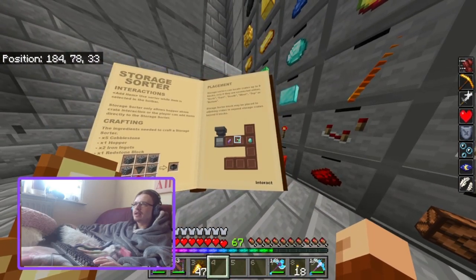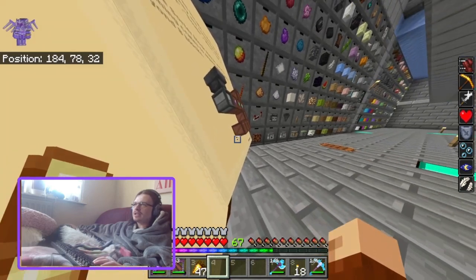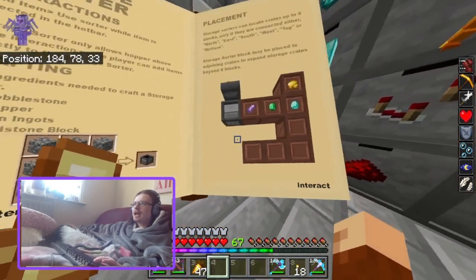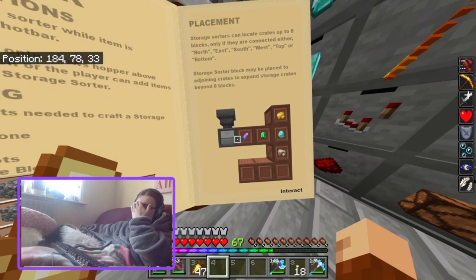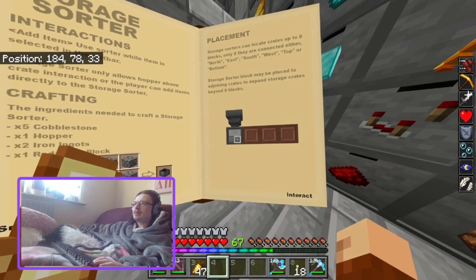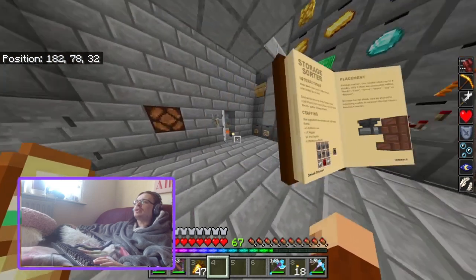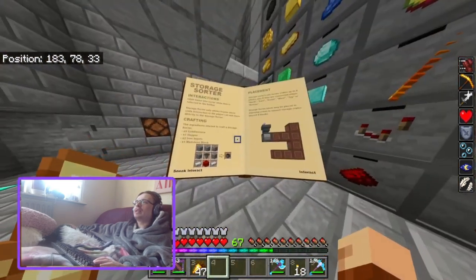It's a bit different though — with this you can only hopper in from the top, but with the drawers you can hopper in from the back as well. That's something to consider. Also, this guidebook has a cool 3D diagram, whereas the drawers addon didn't have a diagram and had to show things off in another world.